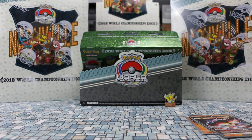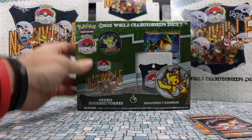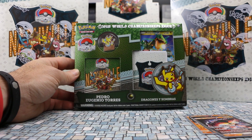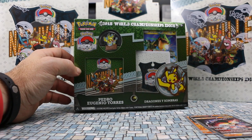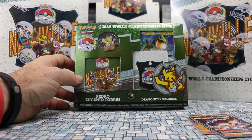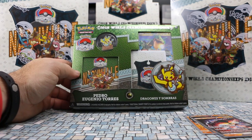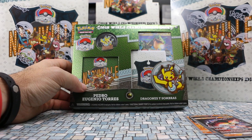So we are going to finish up with the very last deck in our next video, which is Pedro Eugenio Torres — 'Dragons y Sombras' — no idea what that means, I failed Spanish miserably — but we will take a look at this in the next video. I spy in the top right corner there Rayquaza, so I'm guessing it is a dragon-themed deck, which is kind of cool. Anyway, thanks for watching, and I will see you in the next video when we go through Pedro's deck.